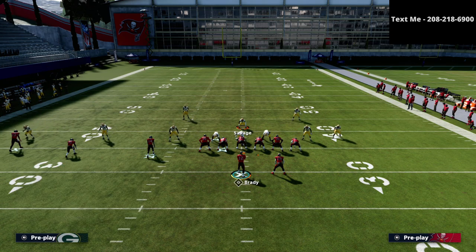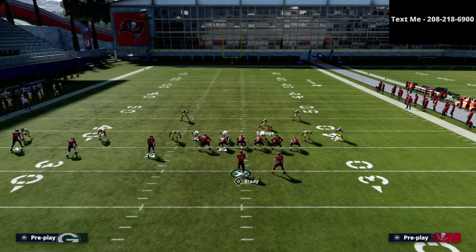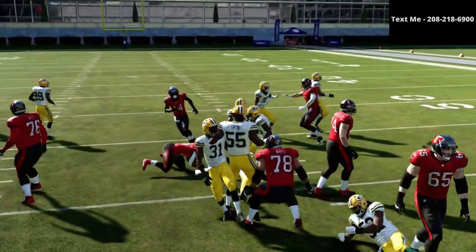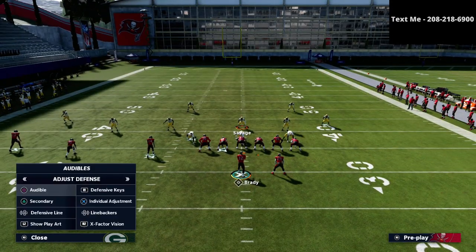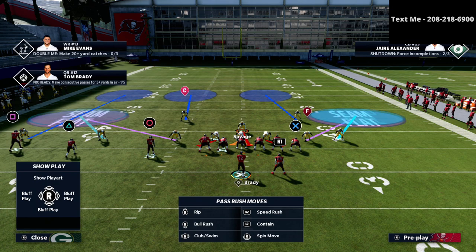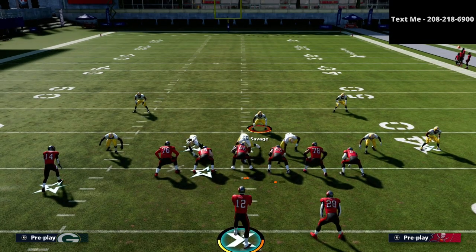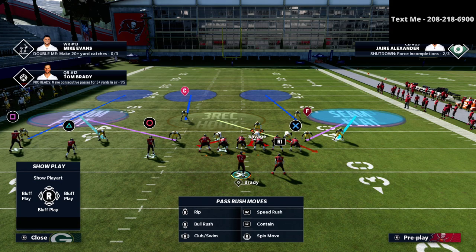From a pass coverage perspective, we want to divide the field. I like to shade my coverage down, put my corner on the right in a cloud flat, and seam flat both of my linebackers — creating a Mabel coverage concept. Because we're going to be on the left side of the field, we're going to three-rack the defensive lineman on the right. That helps with delay fades and quick routes to the running back, but we also have to remember the powerful hitches in the trips tight end offense.